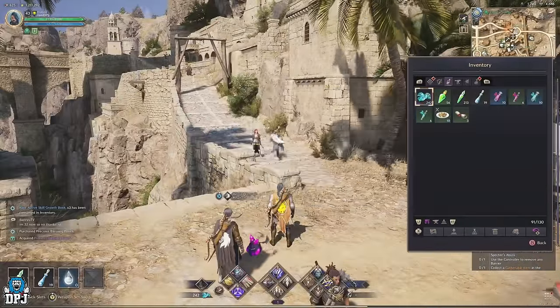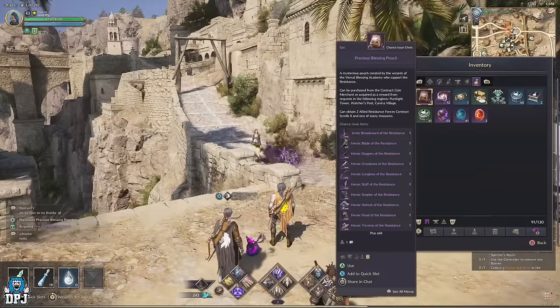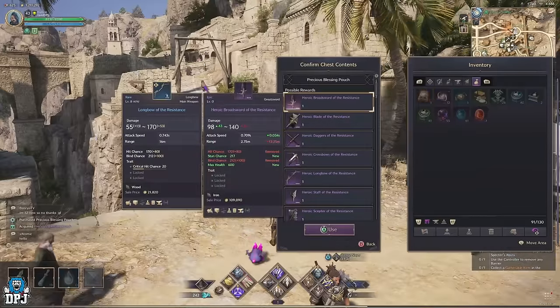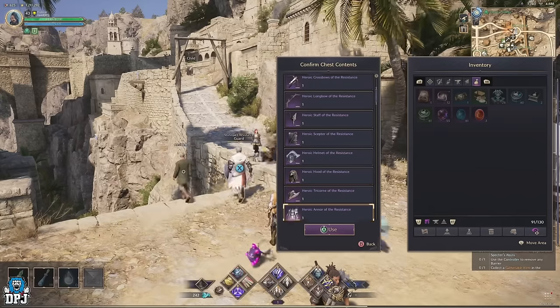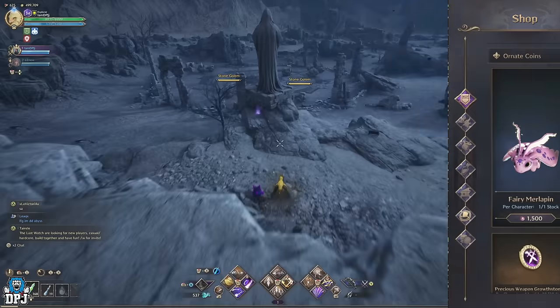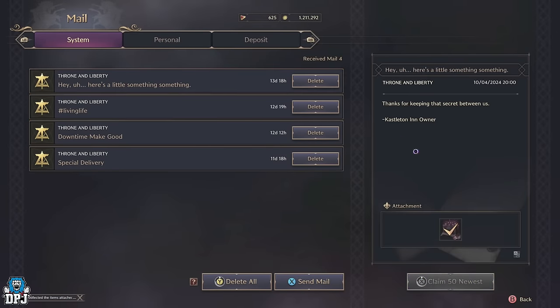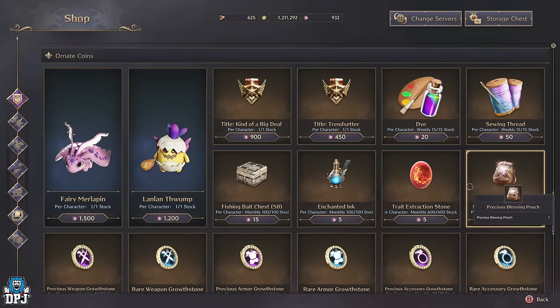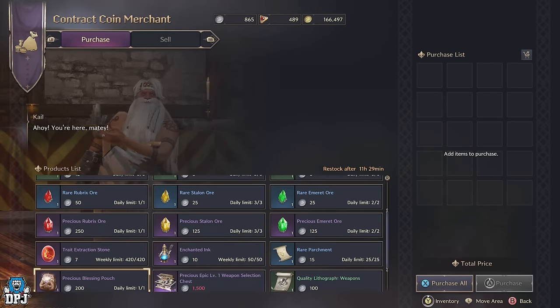Another way you have a chance of getting epics is by opening Precious Blessing Pouches. There are multiple ways of getting these pouches, but there's only a chance you'll get an epic upon opening them. I've opened 15 in total — purchased from the Ornate Coin shop — and from those I got three epics, so they definitely have a chance of dropping them, but it isn't a massive chance. The first way to get them is from the Ornate Coin shop. Ornate coins come from finding those purple pages — you get three per purple page found around the map, and you also get these on a daily from your mail. You are limited to 15 of these pouches per month from the shop and they cost 45 Ornate Coins each. You can also use your Contract Coins, which you get for completing those resistance contracts. Go to the Contract Coin Merchant and you can purchase one per day for 200 coins — which is a little steep and isn't a guaranteed epic, but that's another option.